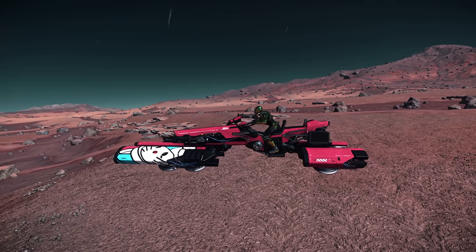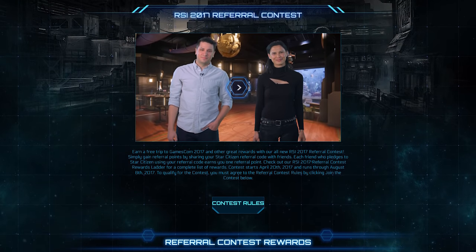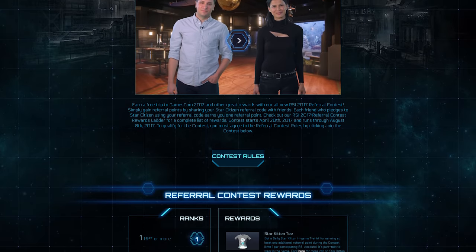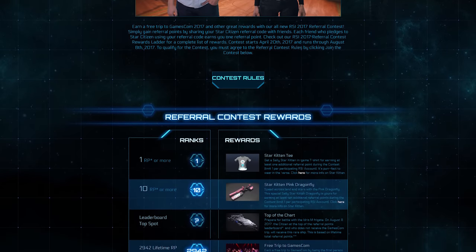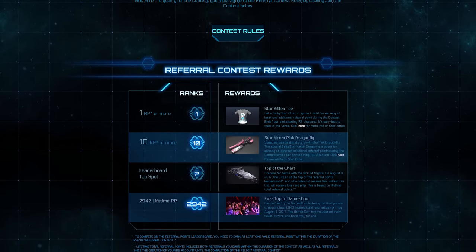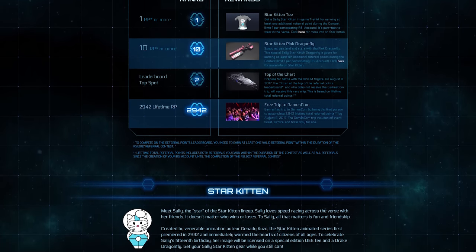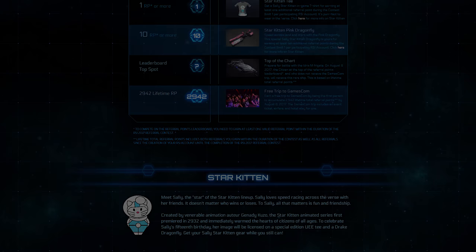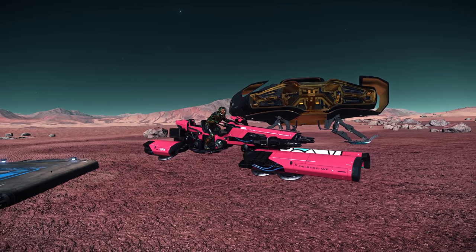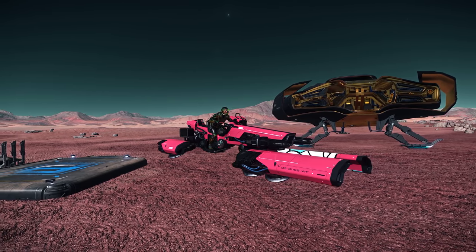The Star Kitten is rare because it was a limited-time contest that was rather hard for most people to participate in. In 2017, there was a pre-Gamescom promotion run by CIG between April 20th and August 8th. Several rewards were offered for people who could get a certain number of referrals to the game using their referral code. The first person with 2,942 lifetime referrals at the end of the contest won a free trip to Gamescom; the runner-up received an Idris M frigate. Anyone who earned 10 referral points during the contest window would receive a Star Kitten Dragonfly, and one referral would get you a Sally Kitten t-shirt and game. With everybody competing for referrals, it was tough for most people to get 10, so this vehicle is rather limited and I doubt we'll see it available again.